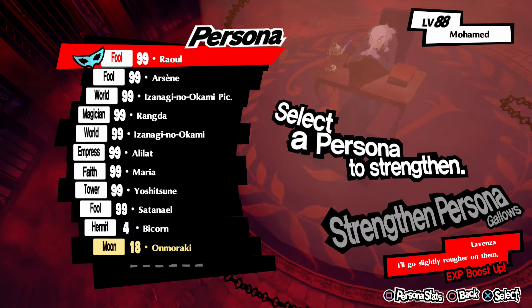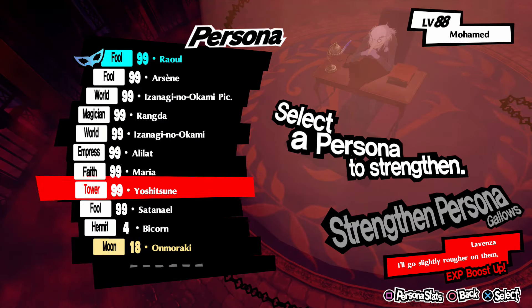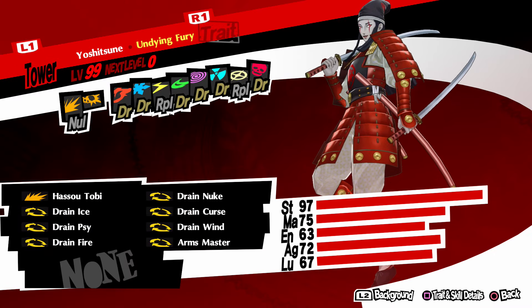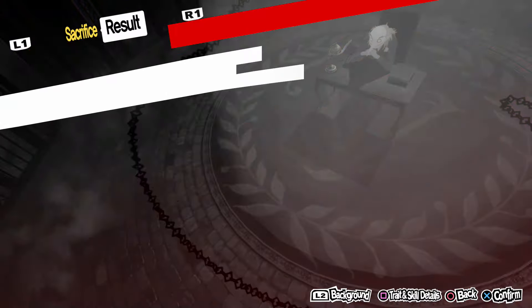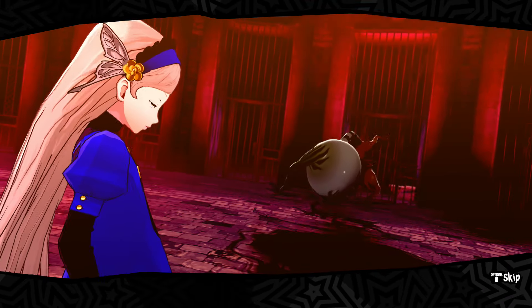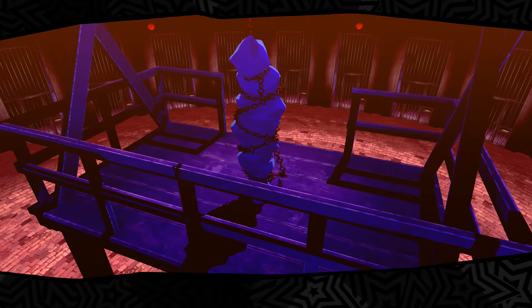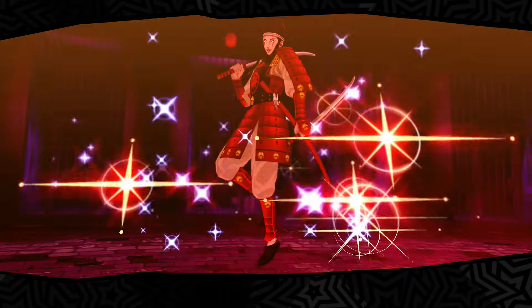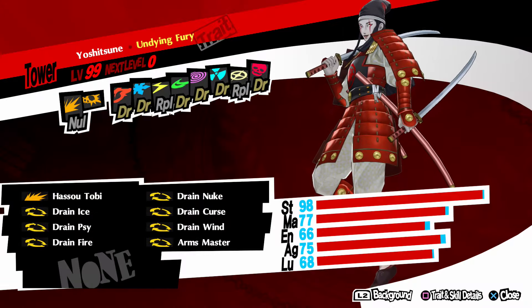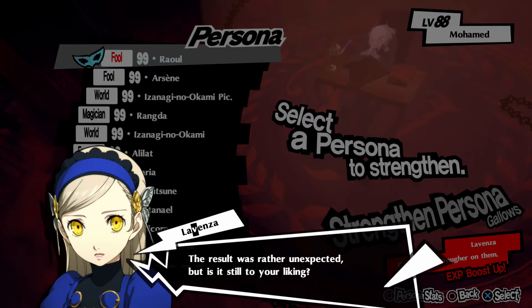After you're done with the fusion, you're going to take the persona that you want to max its stats out and you're going to strengthen it using the persona that you just fused. The XP level doesn't really matter in this equation — all you're trying to do is strengthen that persona that you want to max its stats out. Now for this part, you're going to see that the execution is going to fail, and that's a good thing. We want it to fail because we're not trying to level up our persona, we're just trying to max out its stats. As you see, ten random stat points have been rewarded to each category of my persona.